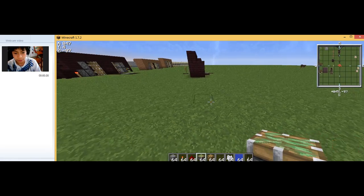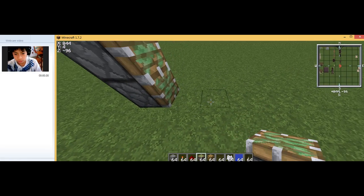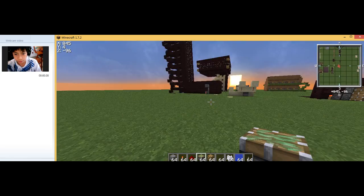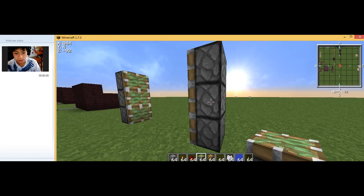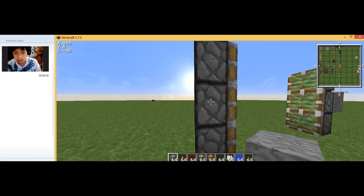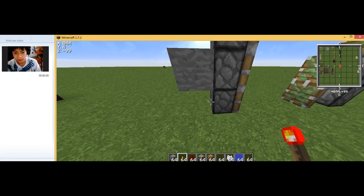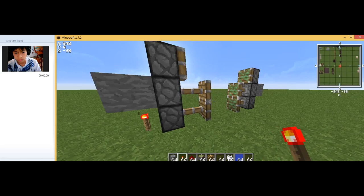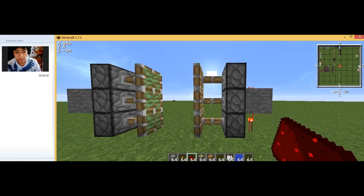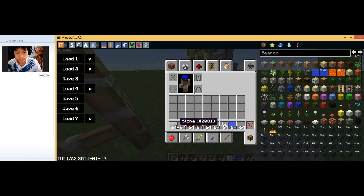You're going to make the door three by three and then four blocks wide. Place your other sticky pistons on step four, then place a solid block on the side of the middle ones like this. Then place redstone torches at the bottom of the solid block and redstone dust on top of that block. This will activate all three pistons, and you can place glass or anything you like there.